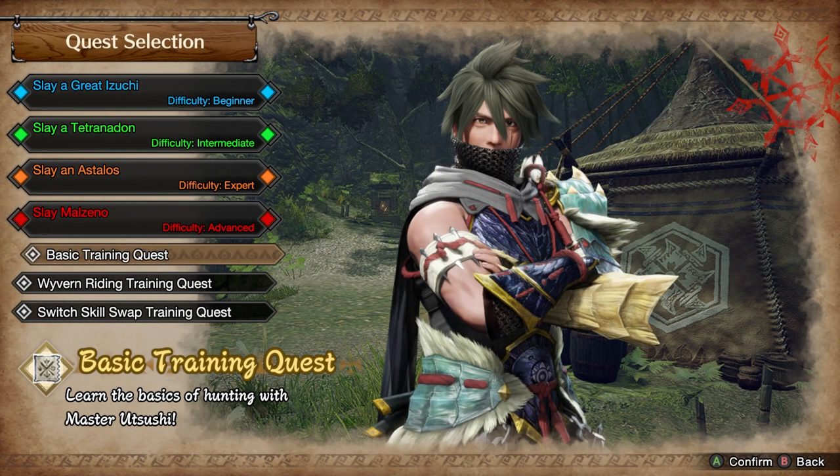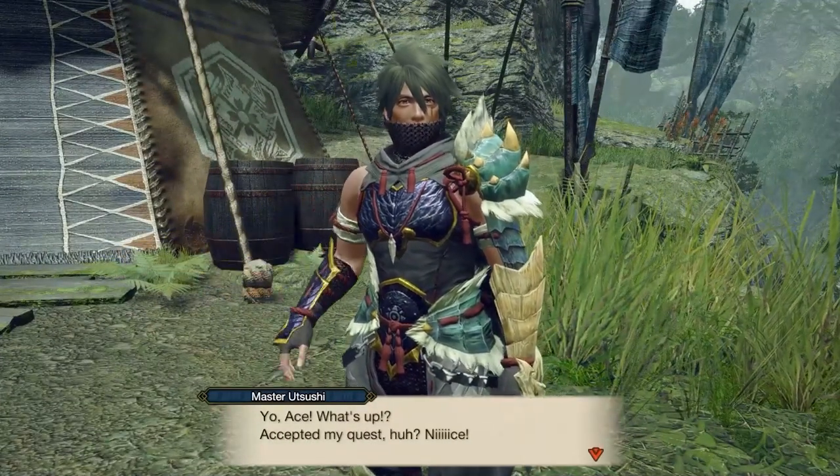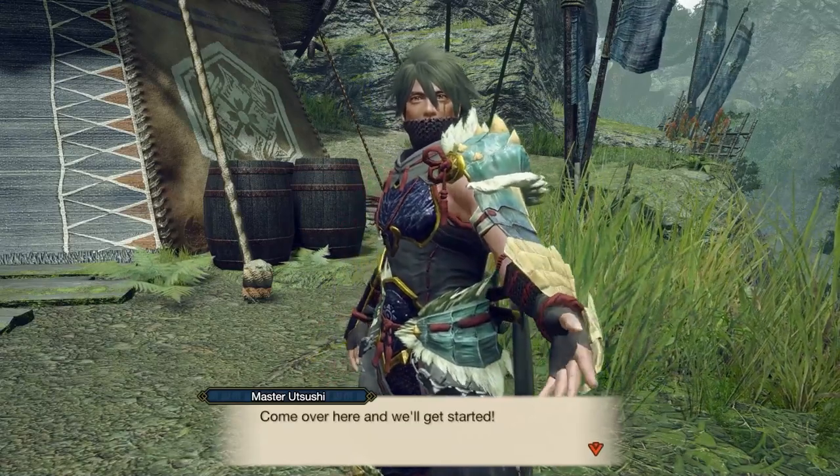If you're a new player, the most important quest is going to be the basic training quest, where Master Itsuchi will take you through the hunting basics, including movement, hunting actions, and wire bugs.